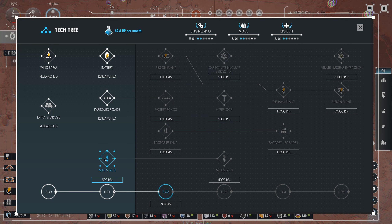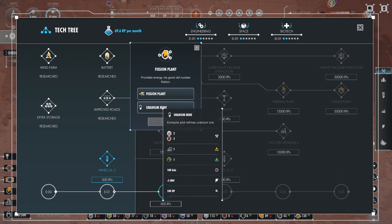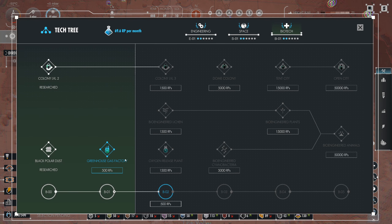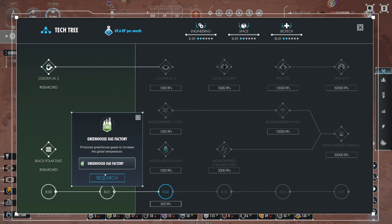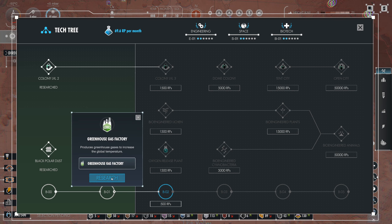Battery is done. Mines will be the next one here. A fission plant might be a good idea — how much would that provide? 100 megawatts. And a uranium mine — that's also good. Let's see what else we have. I think we were looking at the greenhouse gas factory — what am I talking about? This will release greenhouse gases to increase the planet's temperature. Let's research that.